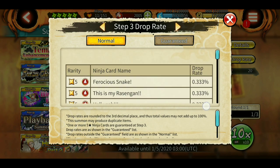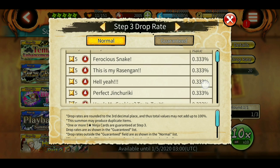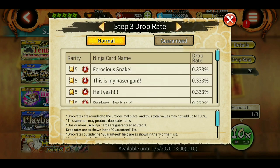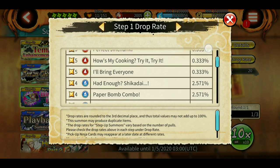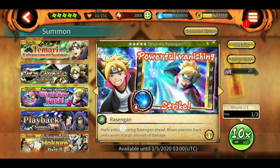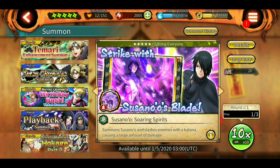The banner pool also includes jutsu for Mitsuki, Boruto, Perfect Jinchuriki Naruto, and Hanabi. You might get some ultimate jutsu in steps one and two as well if you're lucky. There's also the tailed beast bomb of Hokage Naruto in the pool, and Sasuke's jutsu too. So you might pull one of these ultimates plus there's a guaranteed one at step three.